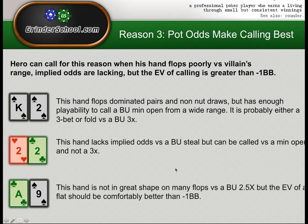Ace-Nine: this hand is not in great shape on many flops versus a button 2.5x, but the EV of a flat should be comfortably better than minus one big blind. When the button opens to 2.5x and we have this hand in the big blind, we're not expecting to do amazingly — we're just expecting to do better than folding.